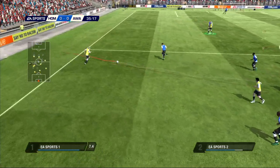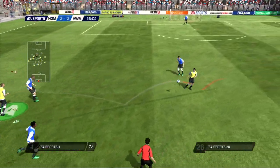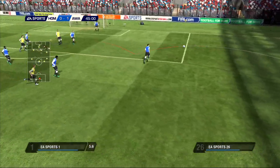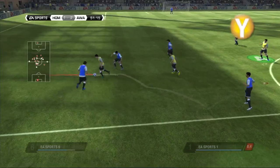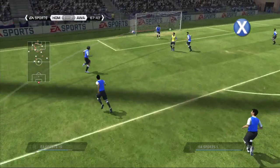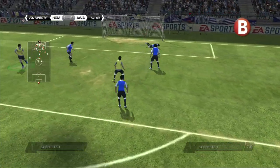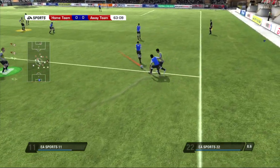As a goalkeeper, you have the advantage of a great view of the entire pitch when your team is on the attack. This allows you to yell to your teammates to perform certain actions. Press A to call for a pass, press Y to call for a through pass, press X to call for a cross, and press B to call for a shot on goal. But as in real life, they won't always pay attention to you.